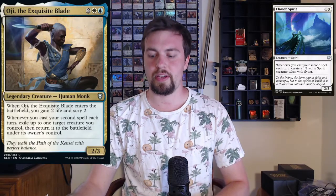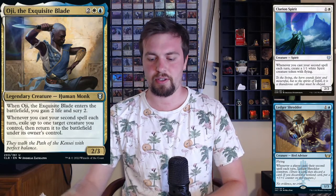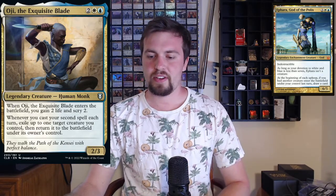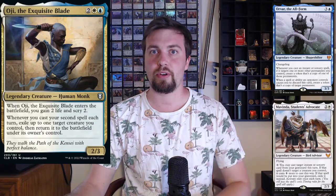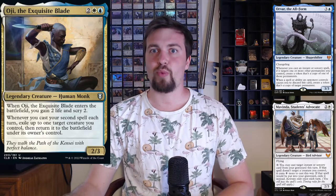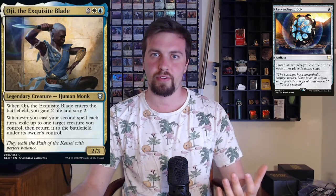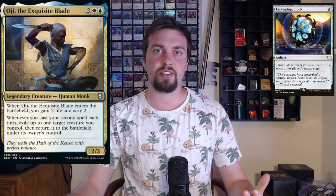Now for the one-off cards: cards that synergize with casting your second spell each turn include Clarion Spirit and Ledger Shredder — those can be very synergistic. The Wandering Emperor seems sweet in this deck, netting you extra card draw. You're going to have a lot of targeting of your creatures or spells, so Orvar and Mavinda can put in a lot of work. If you have artifact ramp, Unwinding Clock can be very powerful, giving you the mana to cast spells during each opponent's turn and get more flickers off OG.